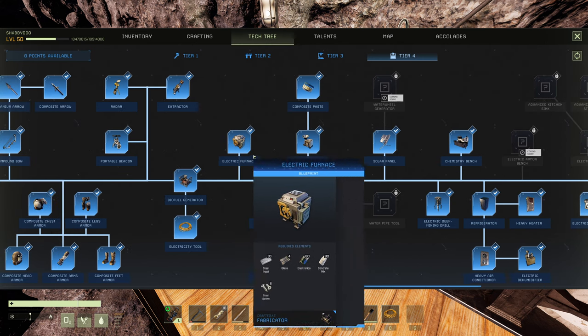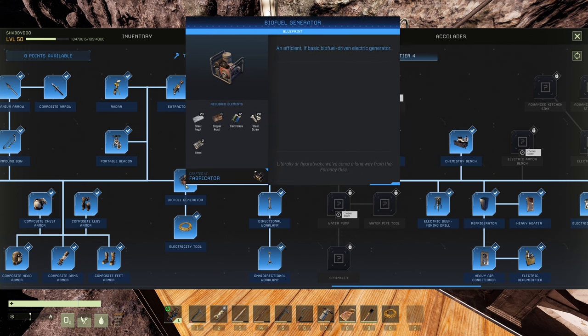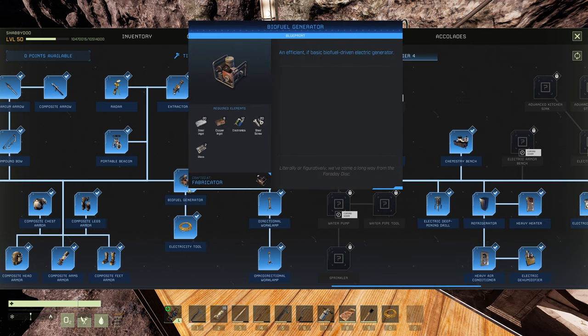Don't forget to power your electric furnace — you're going to need a generator at minimum, so there's another 12 electronics. All together you're looking at 162 electronics, and then the extra 20 to make the chemistry bench itself. So this bench will effectively cost you 182 electronics. Multiply that by three and that's how many copper bars and gold bars you're going to need — 182 of each. Quite expensive.